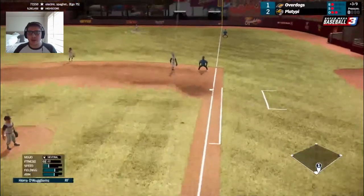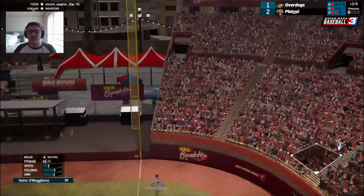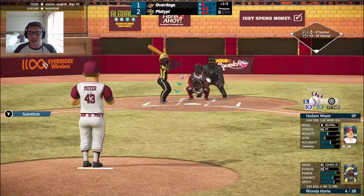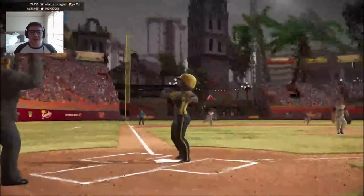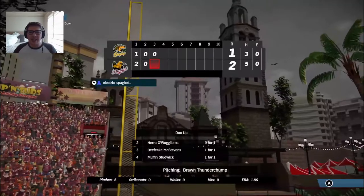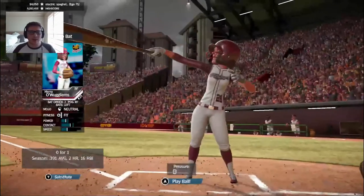Some good defense behind him has Moyer. Deep but foul — Ronda had plenty on that one but just couldn't straighten it out. Fooled on a good curveball for strike three. The Overdogs go down one, two, three in the top of the third.